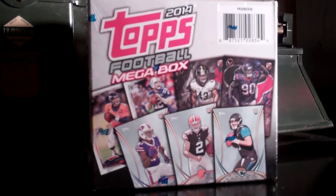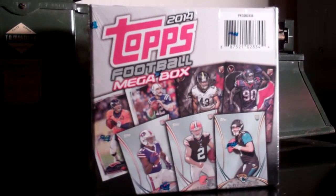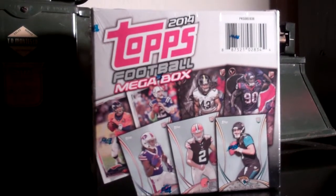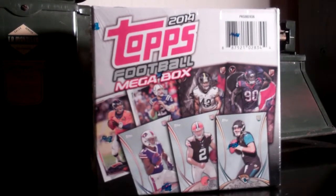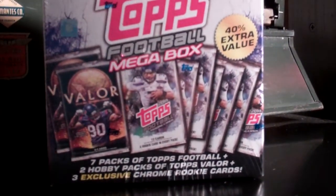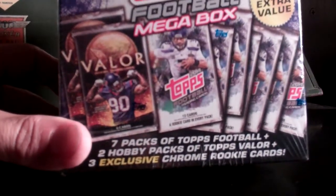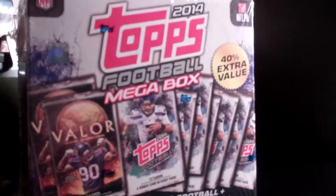What's happening YouTube, Commander JSP here with a 2014 Topps Football Mega Box. It's a Mega Box — not really a big box but they say it's Mega. Inside this box it contains 7 packs of the regular Topps Football product for this year, 2 Hobby Packs of Valor, and 3 Exclusive Chrome Rookie Cards. So let's see what's in this Mega Box.